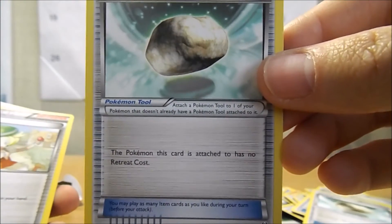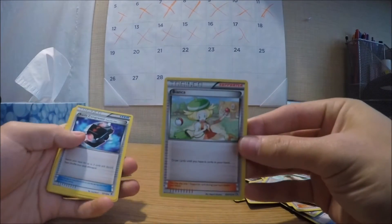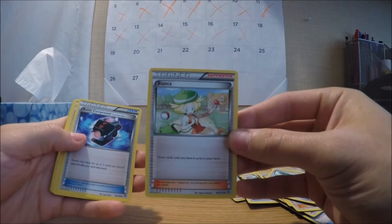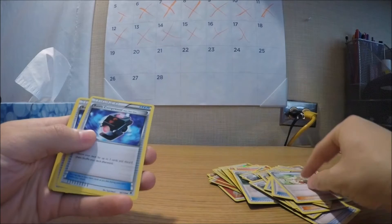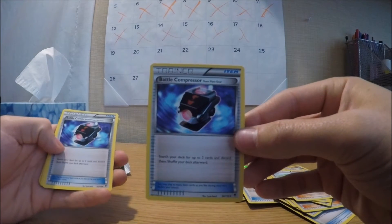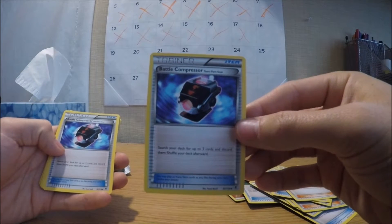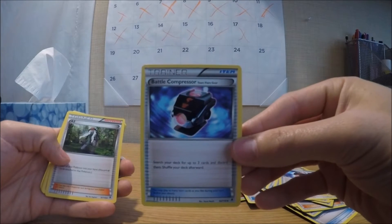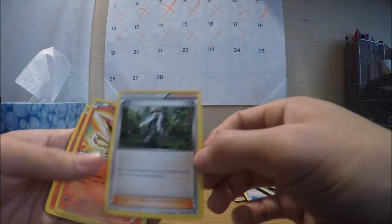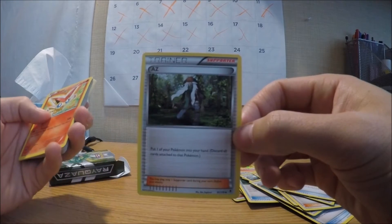Floatstone. We got another Floatstone. We have a Trainer Supporter — Bianca card: draw cards until you have six cards in your hand. We got a Battle Compressor Item card: search your deck for up to three cards and discard them, then shuffle your deck afterwards. Interesting. Another Battle Compressor. We have an AZ Supporter: put one of your Pokemon into your hand and discard all cards attached to that Pokemon.